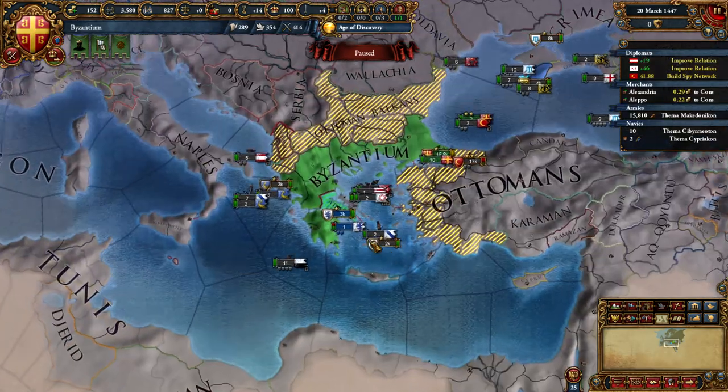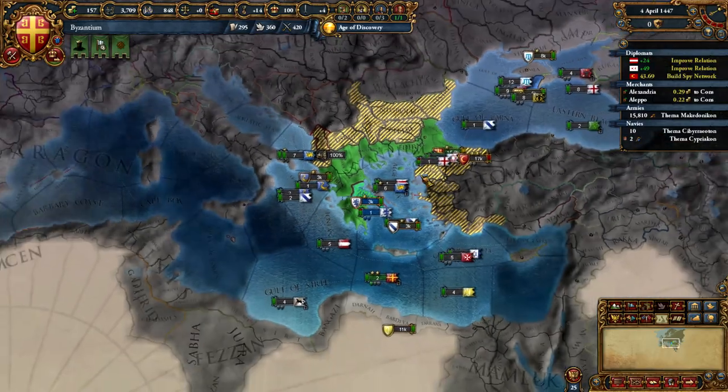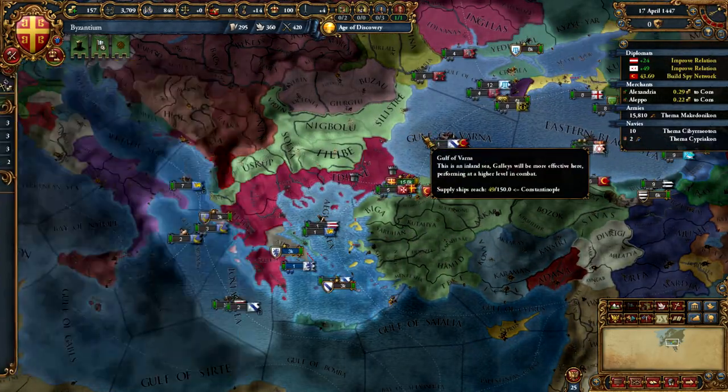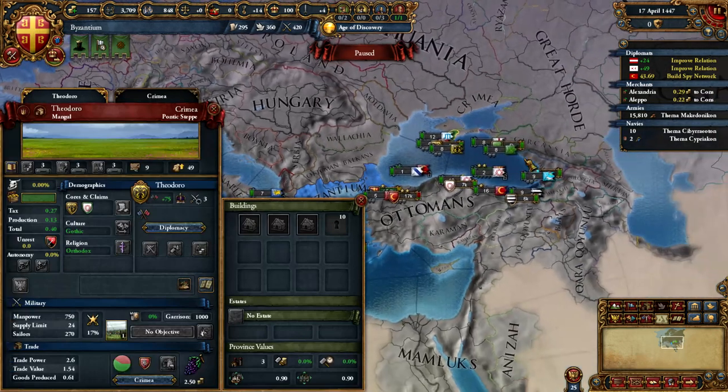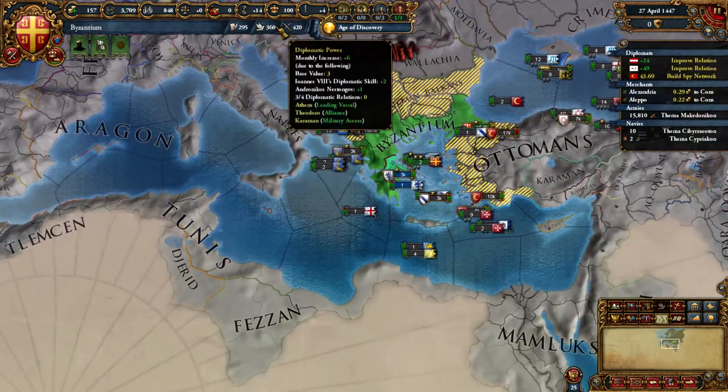Jumping forward in time, you're going to find it much easier now to actually ally Jandar, assuming you have positive relations, because of the size of your force limit. And that's actually going to be a significant thing to do. In my case, Jandar and Theodora were rivaling each other, which is something that is very likely to occur.